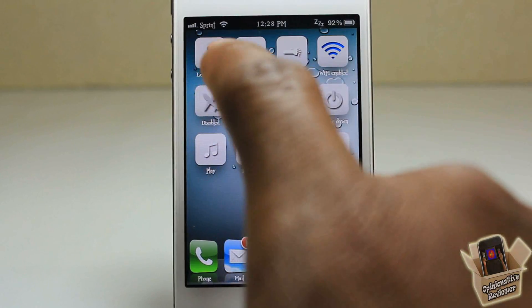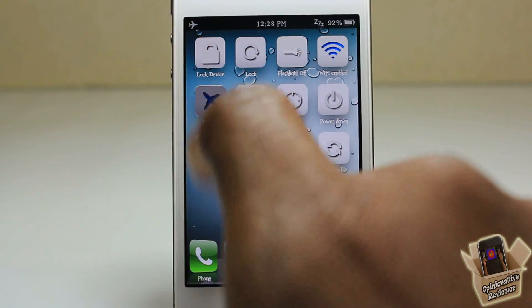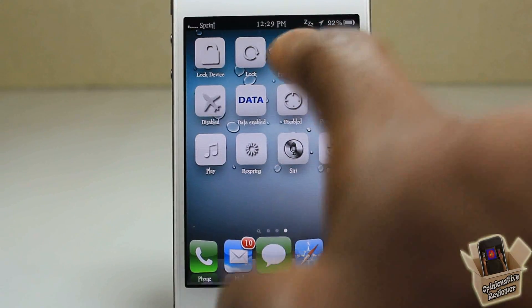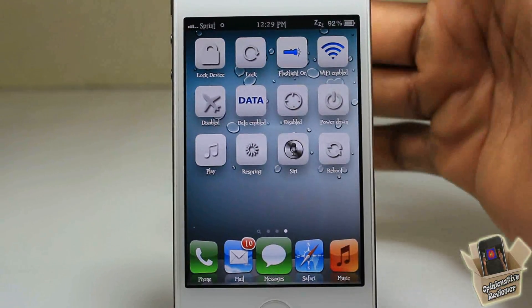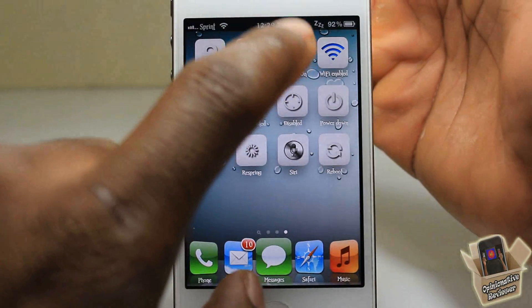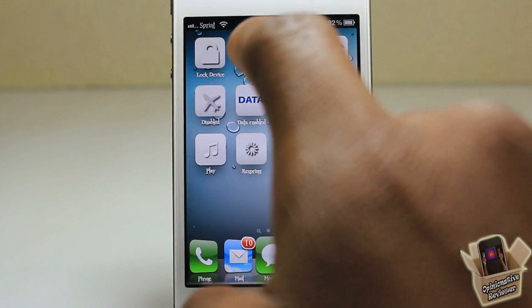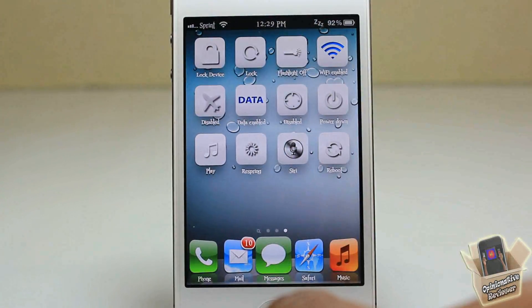You can respring, you can activate Siri, you can reboot, power down, disable your location services, disable or enable your data, disable or enable airplane mode, disable or enable Wi-Fi, and there's a flashlight toggle — let me turn it off so you can see.